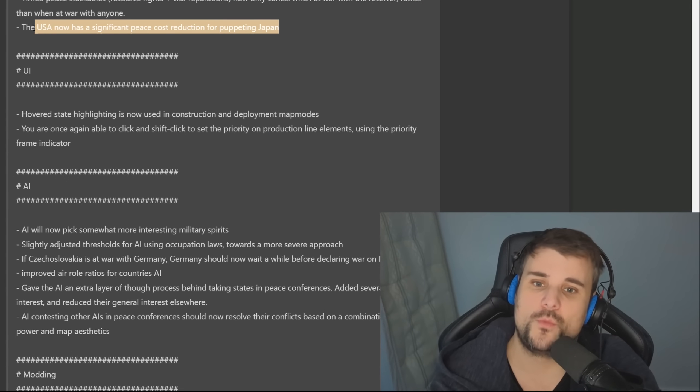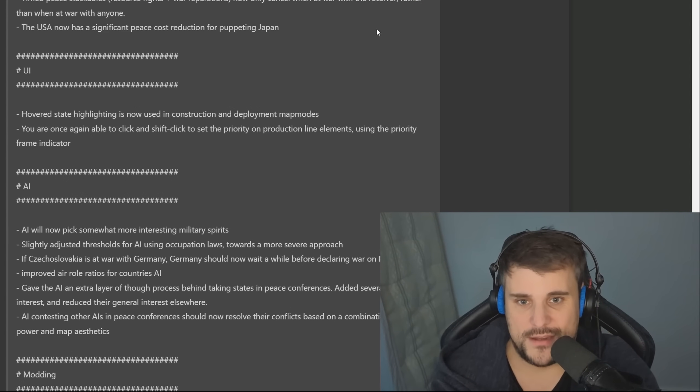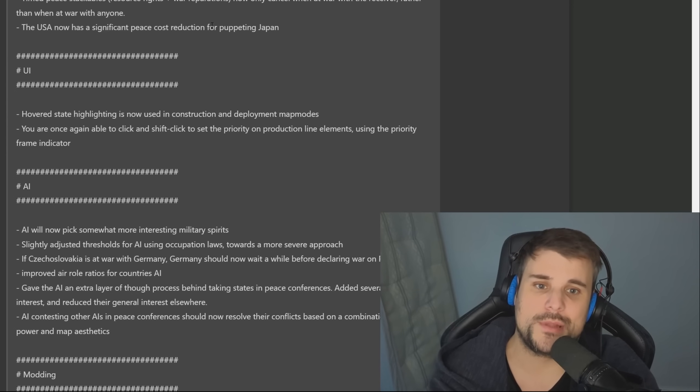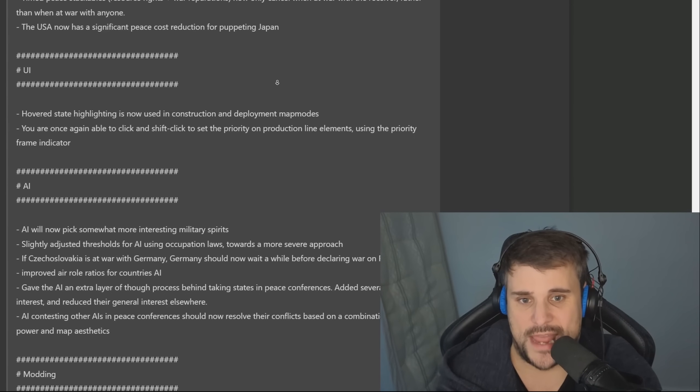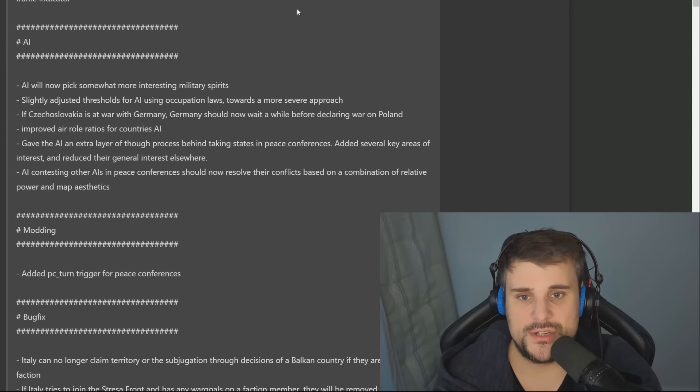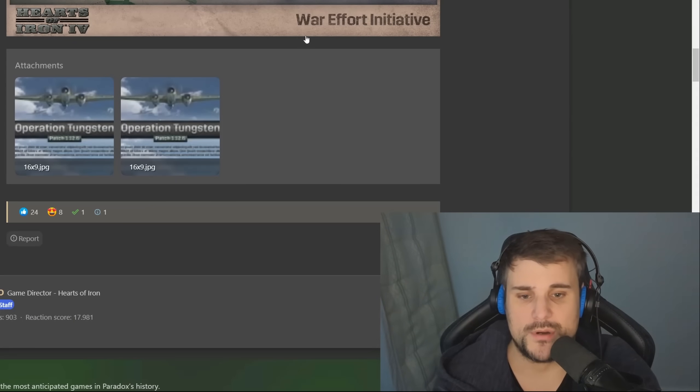USA now has a significant peace cost reduction for puppeting Japan — so basically every game historically will end with USA completely puppeting Japan, and the game is now incentivized for that event to actually happen. There are also lots of changes to AI, UI, and loads of bug fixes. Bomb locks also cost less, which makes sense given why they were nerfed.